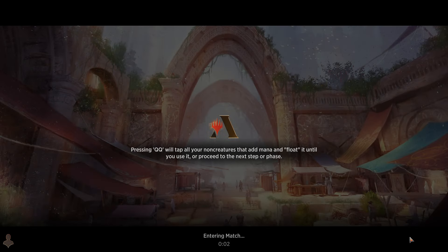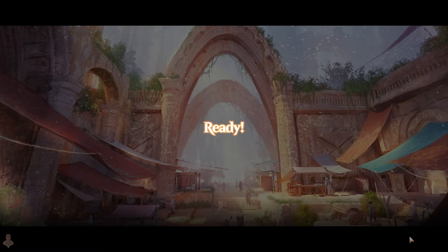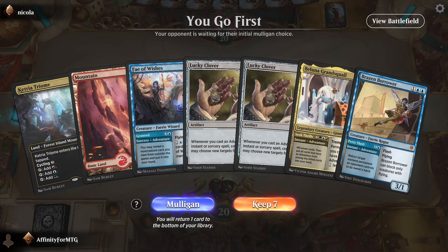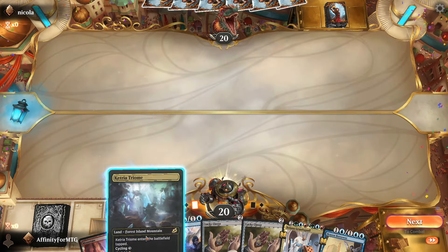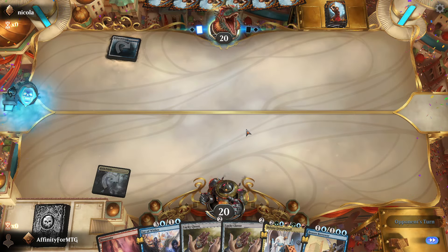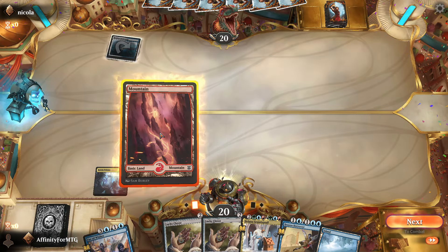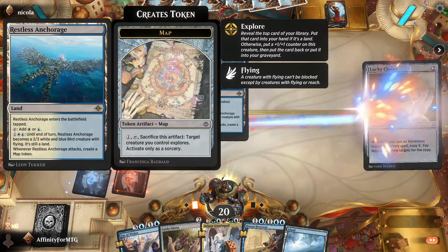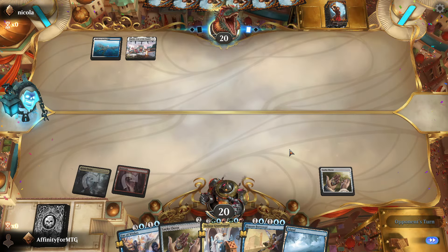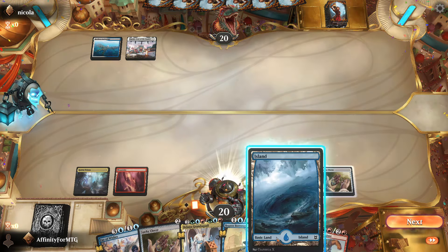So on this channel, sometimes I showcase tier 1 decks, but that's not what we're doing today — we are just seeing what's going on with this deck. Opponent plays blue-white, could be blue-white control. We play Lucky Clover. We're pretty good at generating card advantage against control, so that's fine.